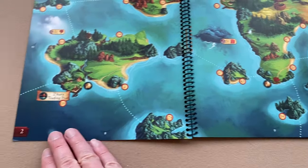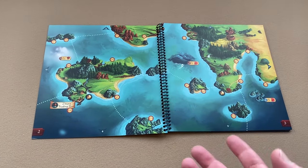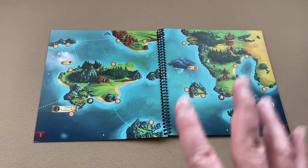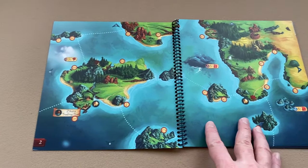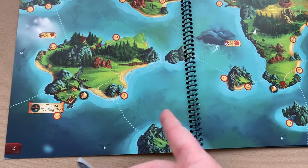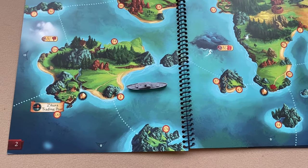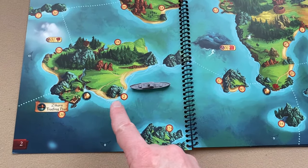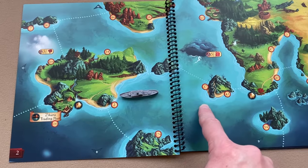The first thing you do is take this atlas and place it in the center of the table, then turn it to page two. This is for when you're first starting a campaign. Take the ship miniature and place it in the region that contains number two. The regions are separated by dotted lines, by land spaces, by the spiral binding, and by the edges of the map.